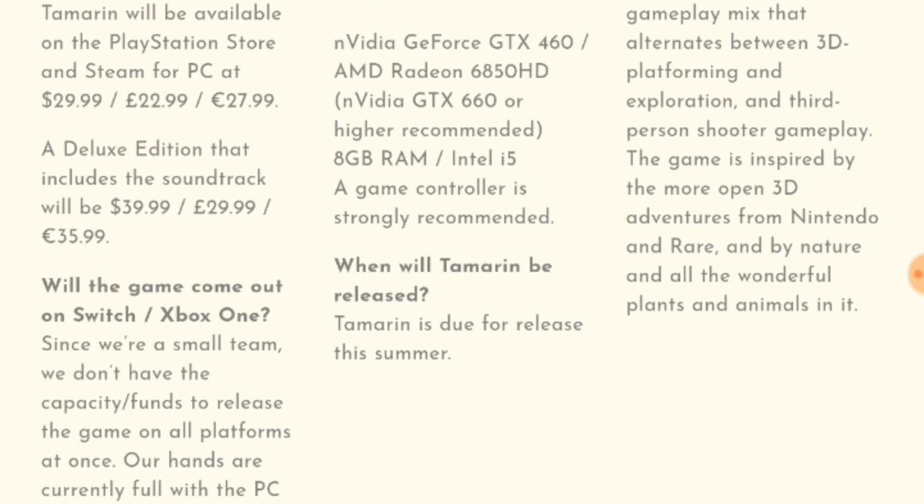These are the minimum requirements for the PC version. When will Tamarin be released? Tamarin is due for release this summer — no specific date it seems. And lastly, what kind of game is it? Tamarin features a unique gameplay mix that alternates between 3D platforming and exploration and third-person shooter gameplay. The game is inspired by the more open 3D adventures from Nintendo and Rare, and by nature and all the wonderful plants and animals in it.